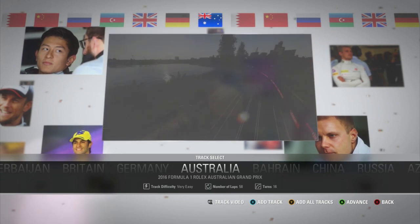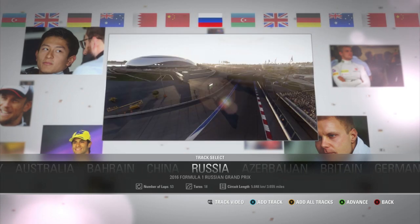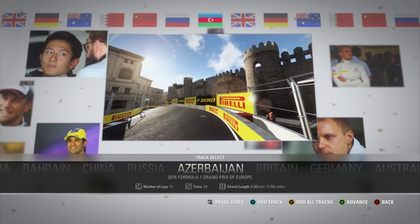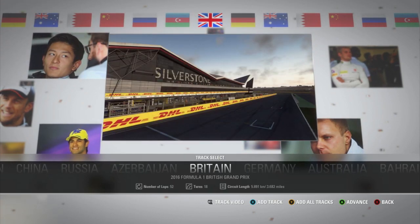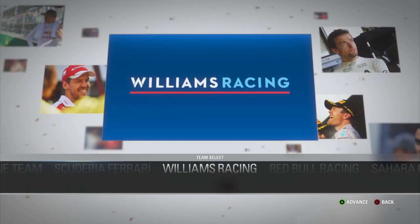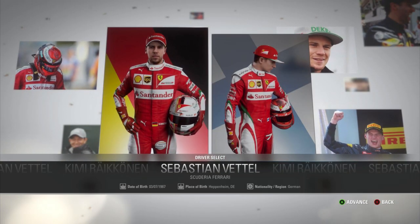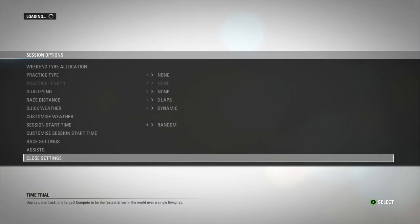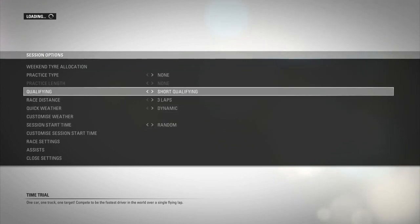Welcome back to a brand new F1 2016 video. Today we're doing a difficulty comparison between all seven different difficulties: very easy, easy, medium, hard, expert, legend, and the new difficulty for F1 2016 — Ultimate, which is a step above legend. We're going to explore all these difficulties using the same car, the same track, and the same conditions, just to get a fair representation of the differences between all the difficulties.